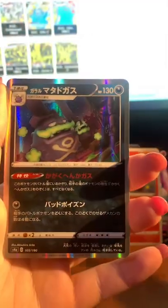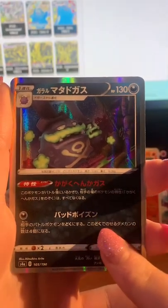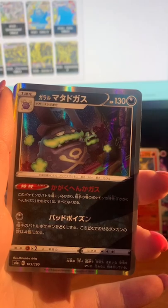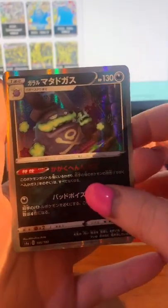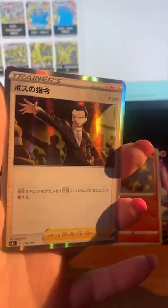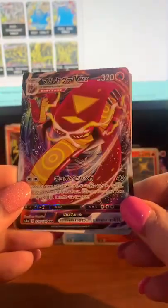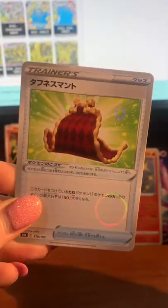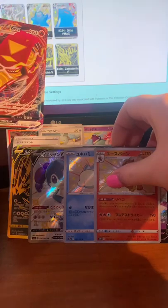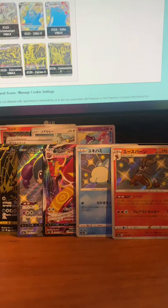Oh my god, I love Galarian Weezing and I really would like to pull his shiny card. Ooh, Giovanni — very nice! And we've got another V-Max of Centiskorch which I really really like — that's a nice card. And the Cape of the Champion — well, not champion anymore — but very cool. Okay, how many packs have I got left? One, two, three — I've got four left so I've only opened six. This will be my seventh pack of box number one.